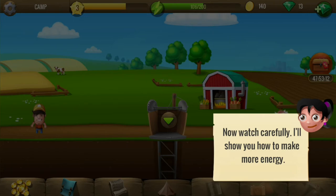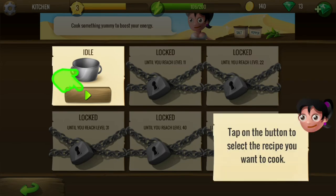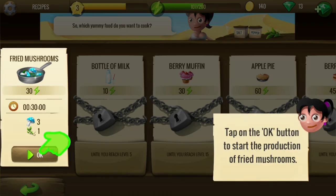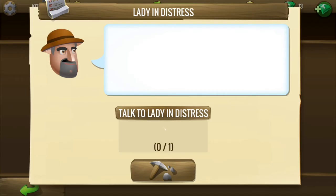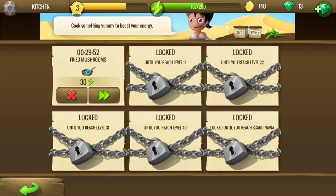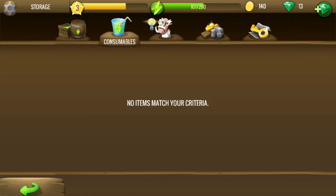Okay, looks like something else is in camp. This is the kitchen — in this you can cook food. After 30 minutes you can collect the cooked item, and later we can eat that item from the backpack.